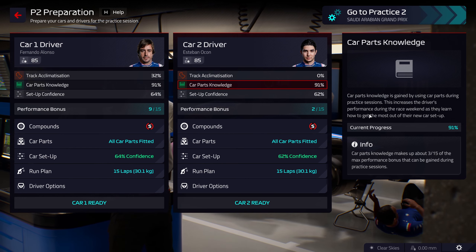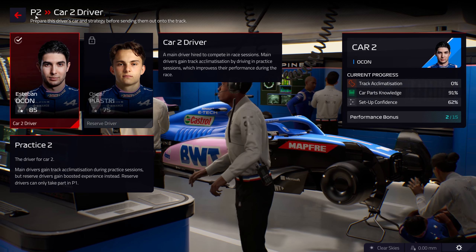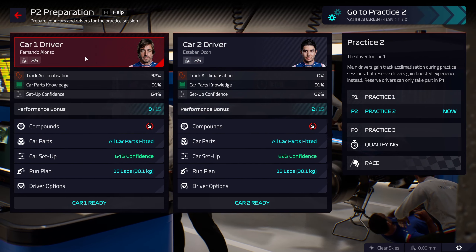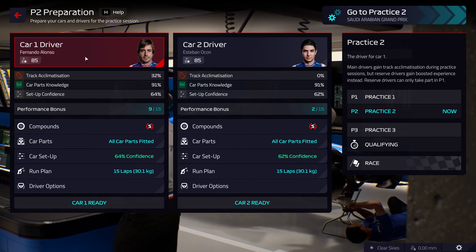When we go on to practice 2, we can't replace our driver because that can only be done in practice 1, and Ocon or Alonso or your driver that sat out in P1 will be back in the driving seat.